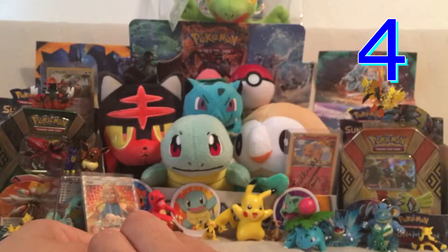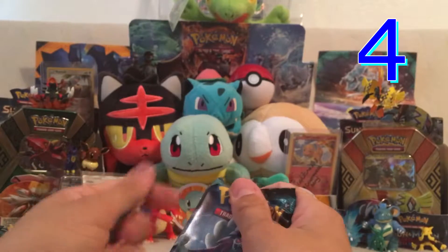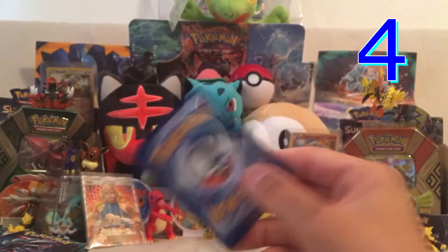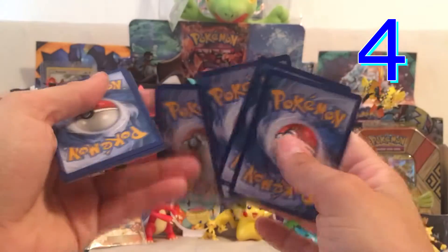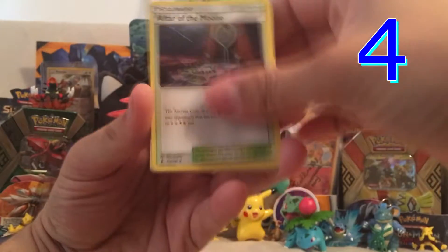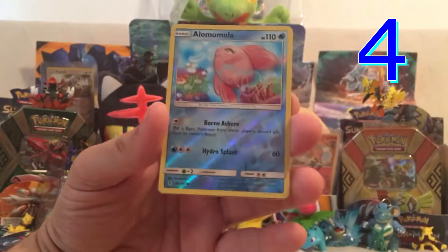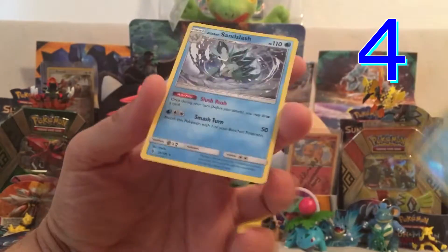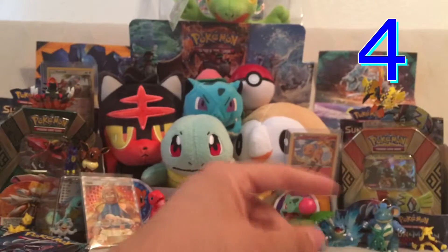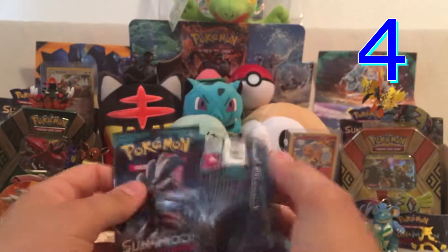Third pack of the set of nine. One, two, three, and Grass energy. We start off with a Glalie, Weepinbell, Altar the Moon, Jangmo-o, Wimpod, Machop, Wailmer, Stufful, a Reverse Alomomola, and an Alolan Sandslash. I love Alolan Sandslash — that Slush Rush ability is freaking amazing. Good pull.